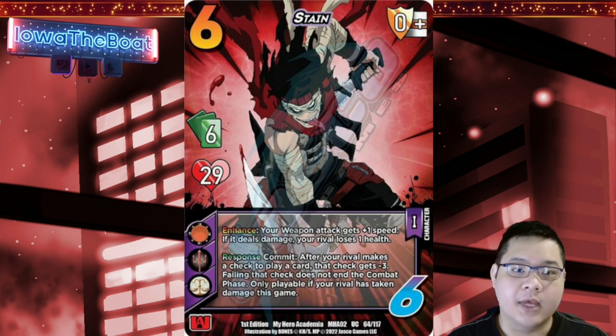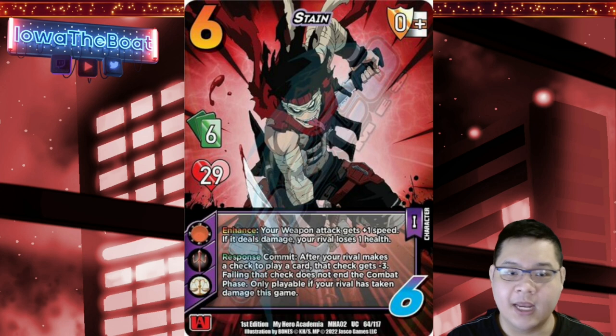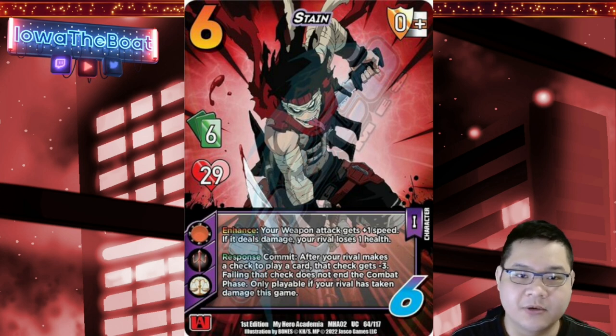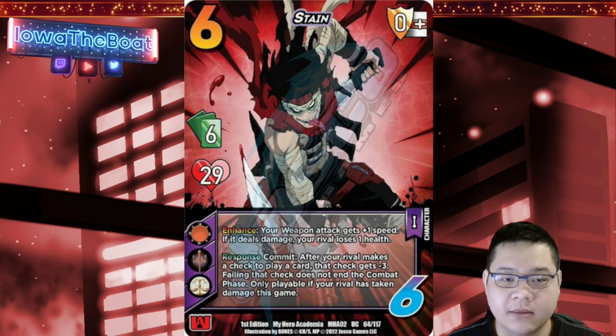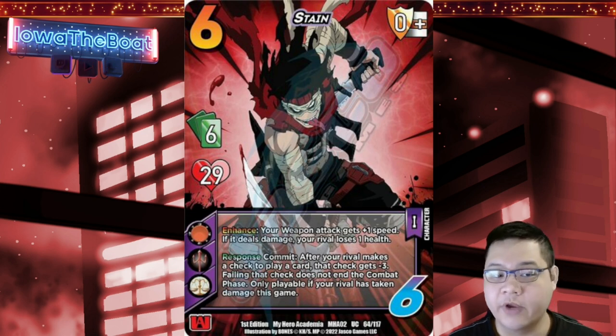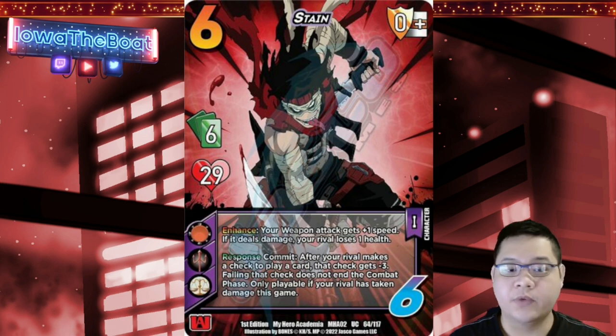As you can see, we have the character card — it is spoiler season. We have Stain from the anime, and he's just a very prolific and important character. I'm not gonna spoil much, but as you can see his art is just sick. We already seen the character card and we'll go through it briefly: we have a six hand size, 29 health character.